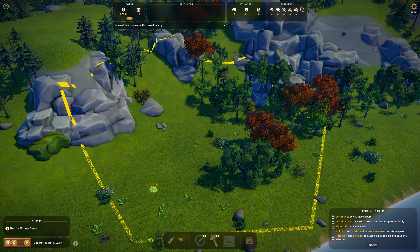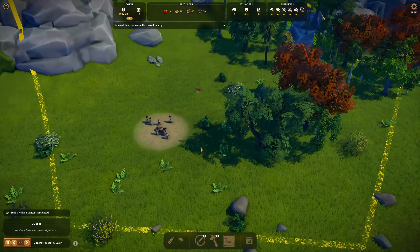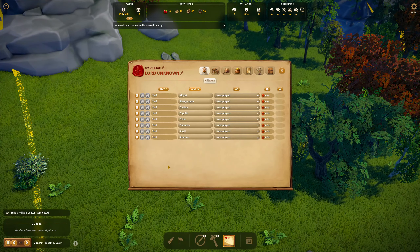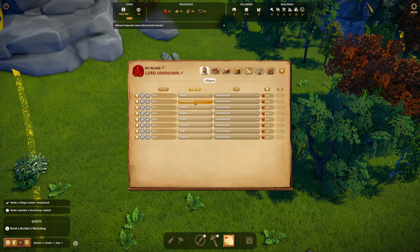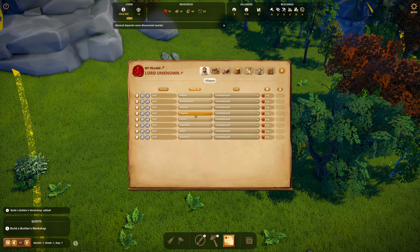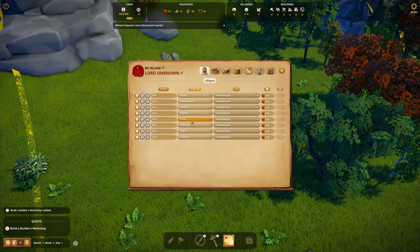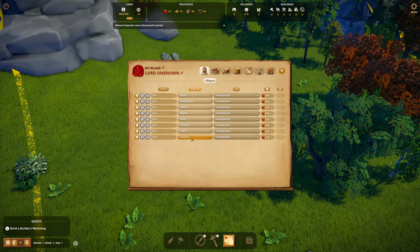Let's get started with the village center. Put it right here. Who are our starting cast of characters? It is Aljet, Brangwanya, Edlina, Edgidia, Elviva, Flankan, Sibyl, and Stamna.